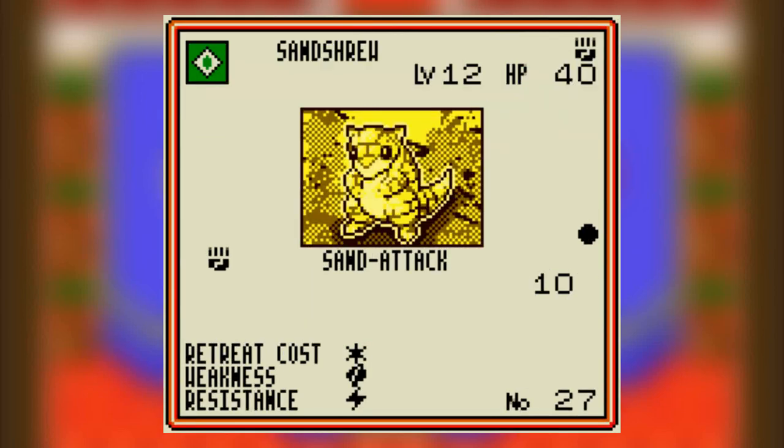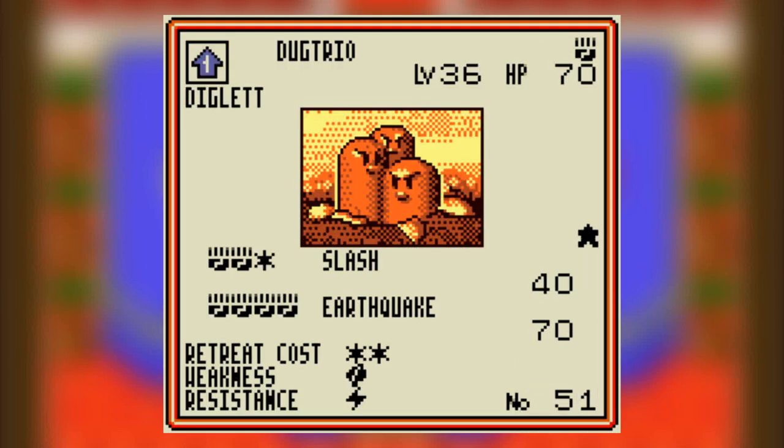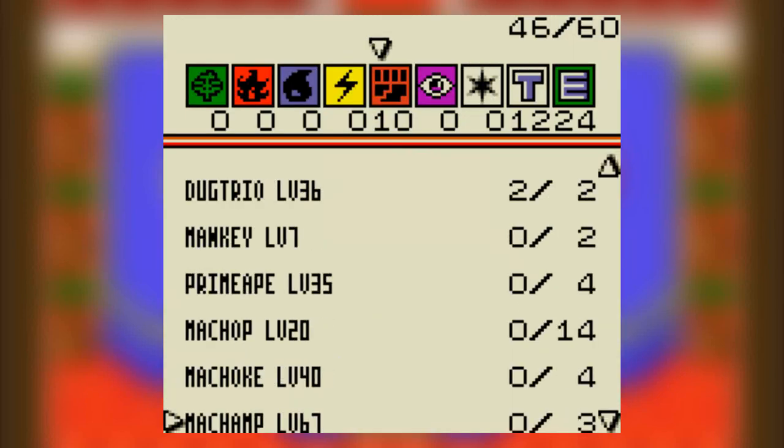So what you want is resistant to lightning, so you want your Sandshrews. I finally get to use these guys. Anyway, they're mostly weak to grass, so thankfully it'll be safe. Don't use the Mankey, don't use the Chop.